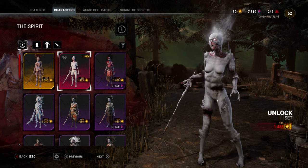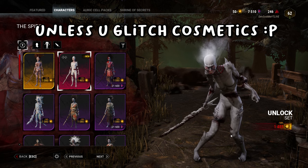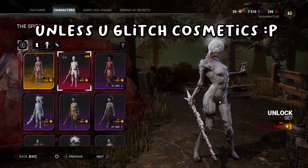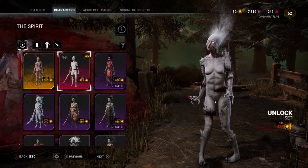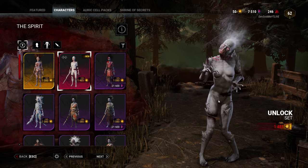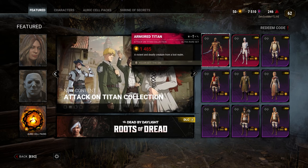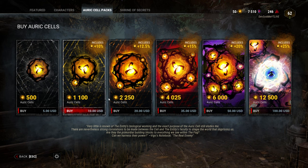Just a heads up — these are sets, so you cannot mix and match different body parts. On all of these skins, even Survivor skins, you cannot mix and match. So that's kind of a bummer, but it makes sense — it would look really goofy having these parts on some other random characters. Also, one more quick disclaimer: these skins are $14.85. I'm pretty sure $10 doesn't get you this skin — $10 gives you 1,100 Auric Cells. So you're going to have to buy maybe the $20 pack if you're looking to buy both killer skins.